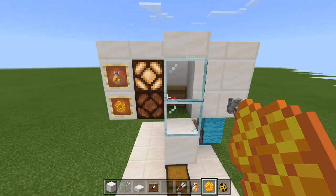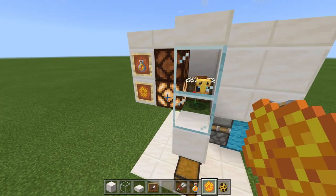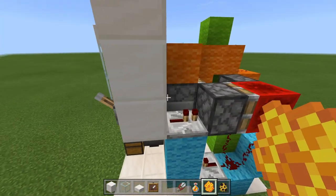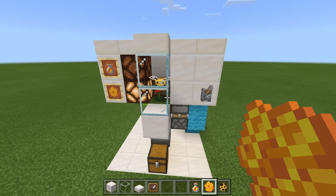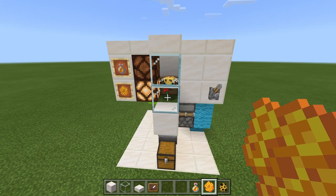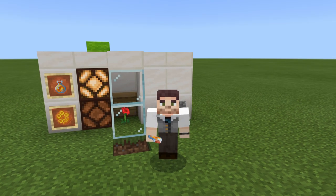So that is set up. Now for the honeycombs, that is a lot easier. All we do is flip the lever — it's now set to honeycombs — and then we come over to the dispenser once again and place our shears inside. And it is all ready to go. This farm is completely done. And there you have it everyone, a 2-in-1 automatic honeycomb and honey bottle farm for Bedrock Edition.